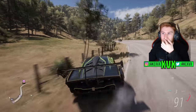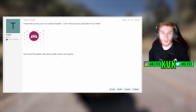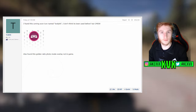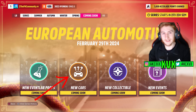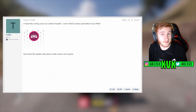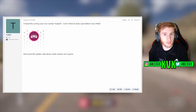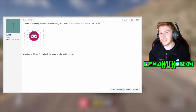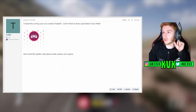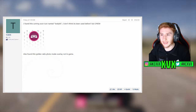There are quite a few leaks to talk about today. First, I found a coming soon icon named 'body kit' — I don't think it's been used before, but correct me if I'm wrong. The coming soon icons are icons on the splash screens for the next update. European Automotive is next and a body kit icon has been found. If it hasn't been used before, this is the first clue that could hint at a potential body kit update coming soon. Keep this icon in mind for later.